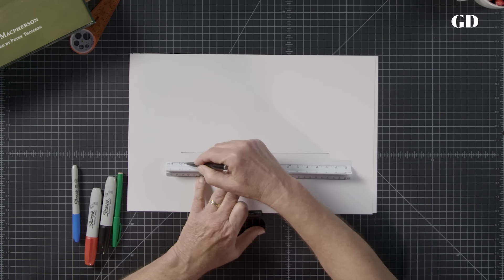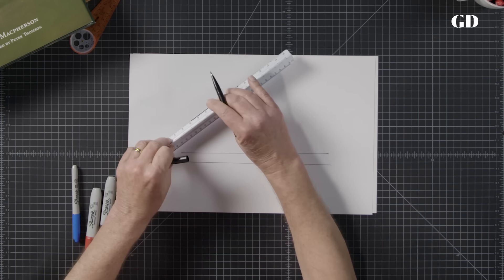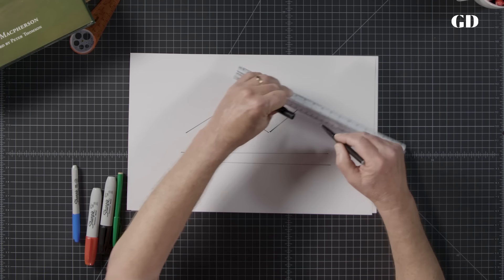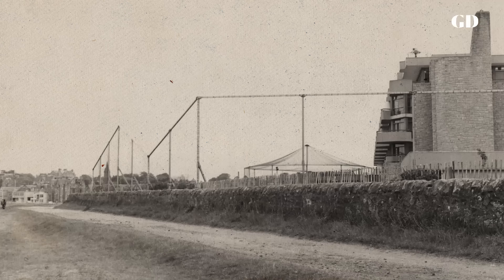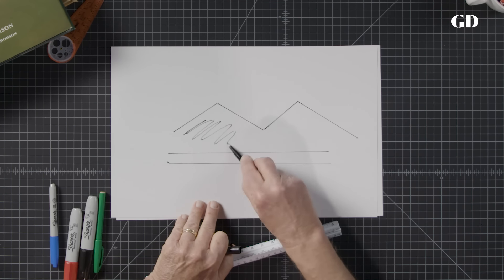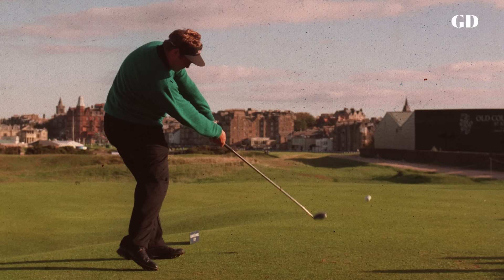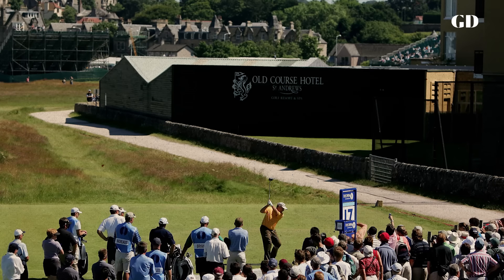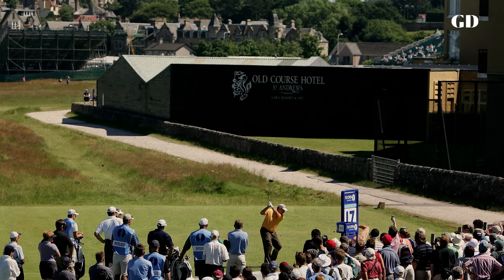Someone came up with the idea, since they were going to put up a chain link fence in front of the tee at 17, to try to emulate the profile of the old black sheds — to give you something that you had to play over as had been done for 100 years, but it was just a chain link fence so you could still see through it and see the fairway. When they played the 1970 British Open, the R&A officials felt that wasn't right and had a black mesh placed over the chain link fence — it wasn't quite blind, but certainly semi-blind. In 1984 the hotel decided to build some outbuildings, and someone convinced them to make them replicas of the old black sheds. So the chain link fence came down and new sheds were erected — they're now green, not black, and they bear the words 'Old Course Hotel.' Now the tee shot is back to being totally blind.